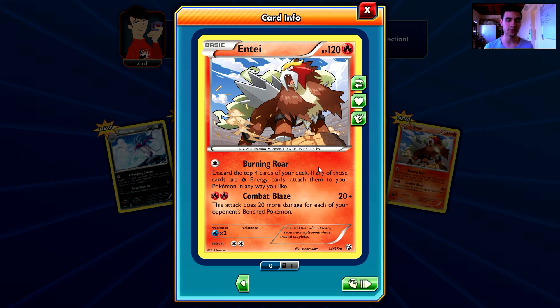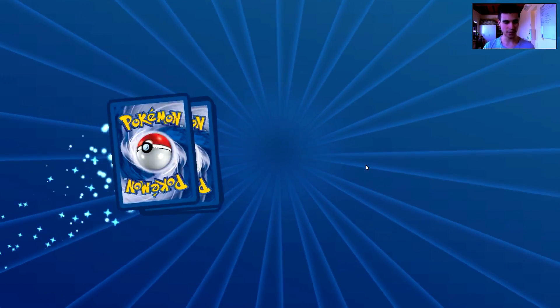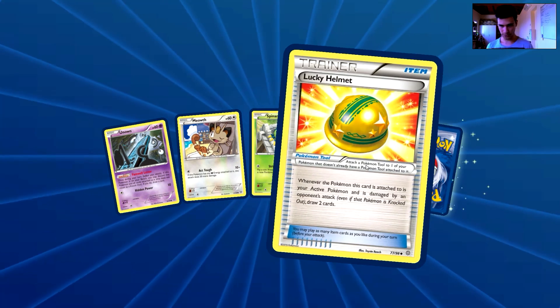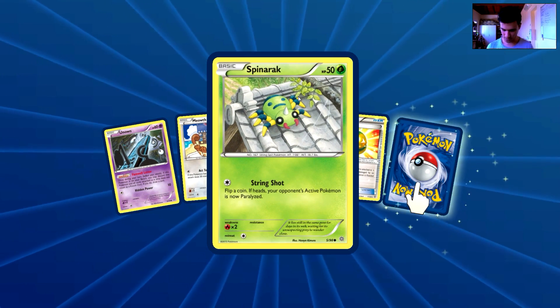I remember this card since I started playing Pokémon. Discard the top four cards of your deck — if any of those are fire cards, attach them to your Pokémon in any way you like. Wow, Burning Roar — that's quite crazy. Anyways, I'm not gonna read them all because it's gonna take forever. Let's keep opening packs. Oh — Lucky Helmet! One of my favorite cards. Maybe I should keep notes about the pulls.